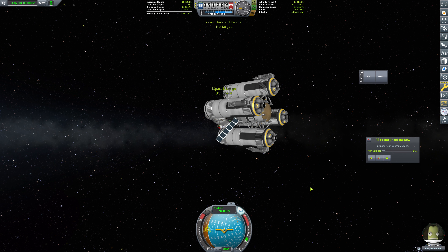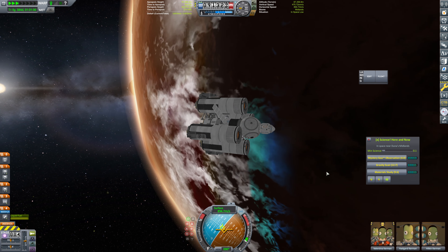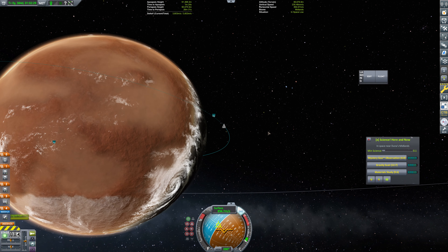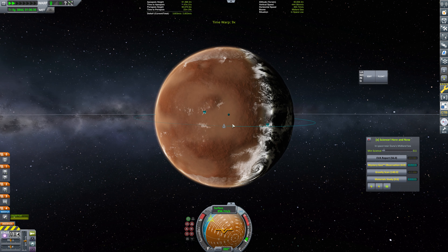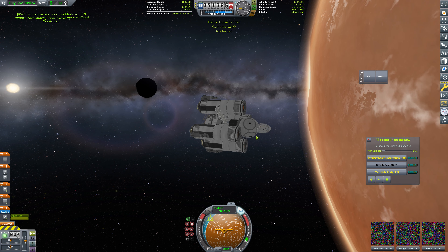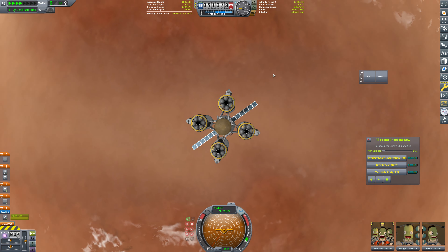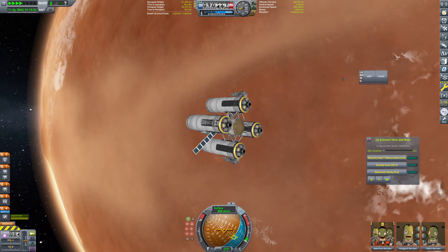We'll have Haggard grab another EVA report. Could YOLO it and just hope that we land in the correct biome — it's an option but I don't think it's a great option. Is this Highlands here? We need to find out. This is Midland Sea. So that's going to be a little bit awkward for us. We'll grab that EVA report — may as well. We'll grab our gravity scan too. So yeah, that's all Midland Sea right there. Midland Sea would be by far the easiest for us to hit.